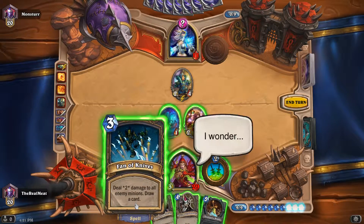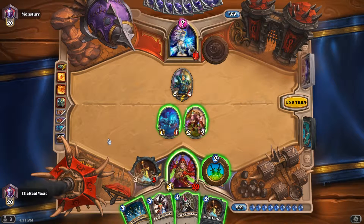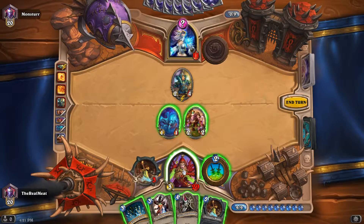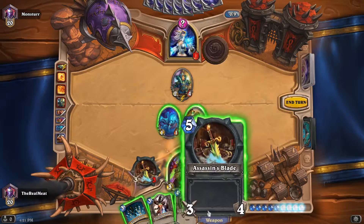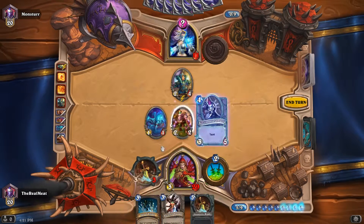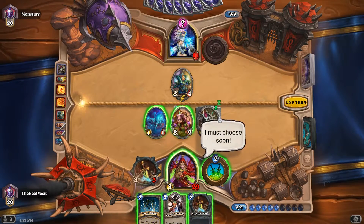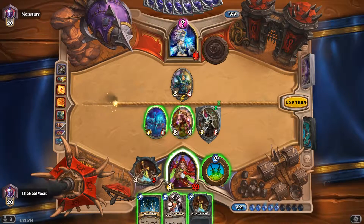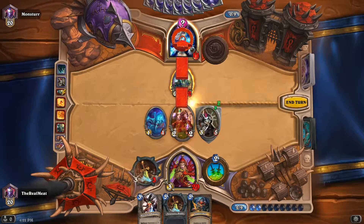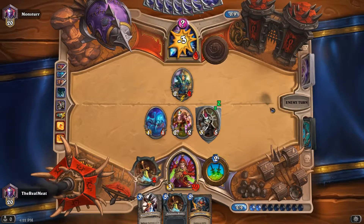Two damage — no, we're not anywhere near lethal. It's gonna be the thing that makes it like double something. So we need to do this, and I don't want to overload just in case. We're gonna use fan of knives and do this, this, this — and end turn.